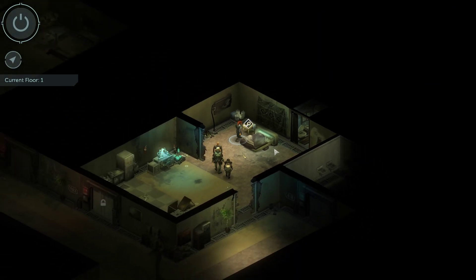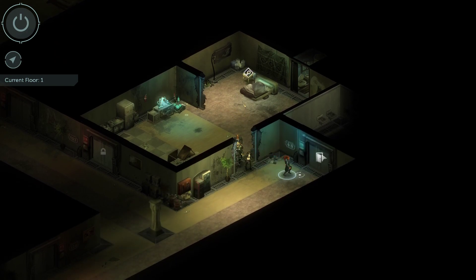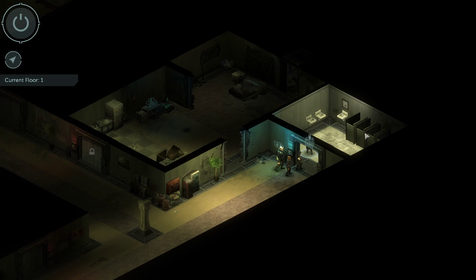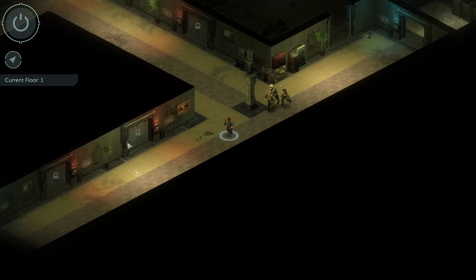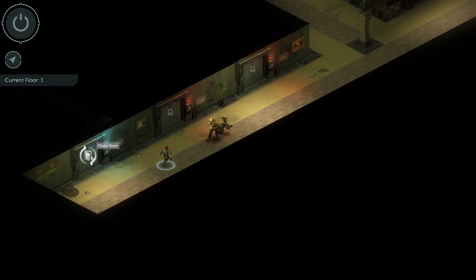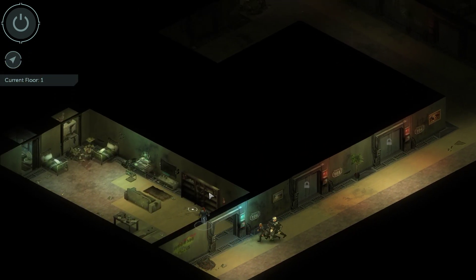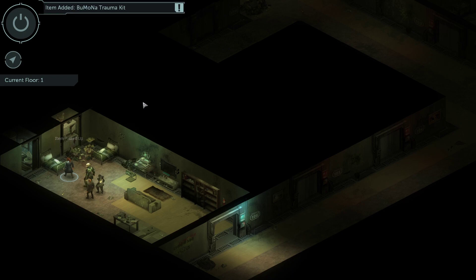We're on the first floor right now. Let's check out the latrine — nothing in there. Down here there's an open door — this is a suite. Let's check it out. It's a filthy suite, but it is a suite. There's something by the bedside — a Boomona trauma kit! That'll definitely come in handy. We'll take that — it'll help our companions if they get knocked out of the fight; we can bring them back. Now let's get off this floor and check out the third floor.